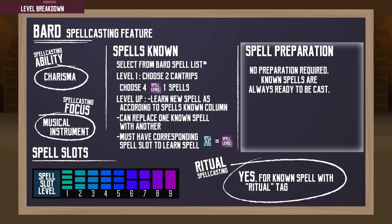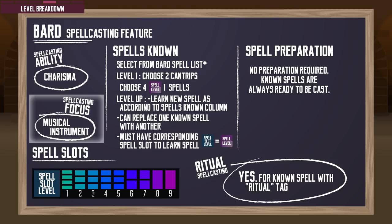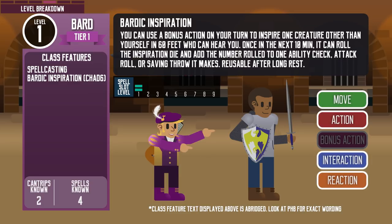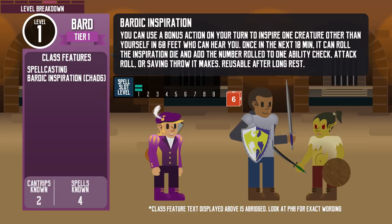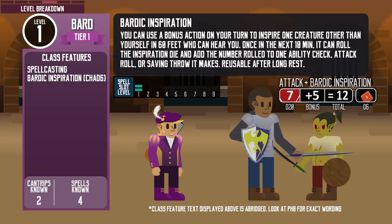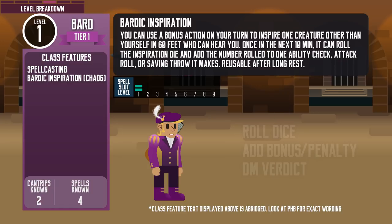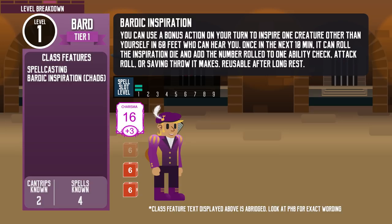Check out the class features and spellcasting video if you need a general refresher on spellcasting. They can cast ritual spells as long as they know the spell, and their spellcasting focus is a musical instrument. At level 1, they also get the feature that defines their class: Bardic Inspiration. Using a bonus action, they can inspire a creature within 60 feet other than themselves. That creature gains a Bardic Inspiration die — a d6. Within the next 10 minutes, they can spend it to add to their ability check, saving throw, or attack roll. The creature needs to be able to hear for the feature to work and they can only have one Bardic Inspiration die at a time — no stacking. This feature can be used after the creature makes a roll, but not before the DM determines whether the roll succeeds or not. Bards can use this feature as many times as their Charisma modifier, with a minimum of one, and they regain all uses after a long rest. At later levels, the die size will increase.